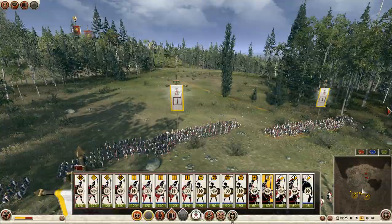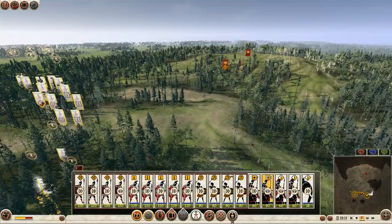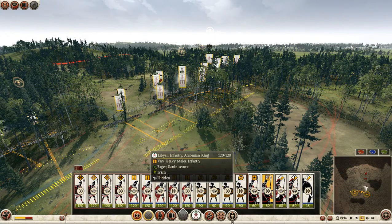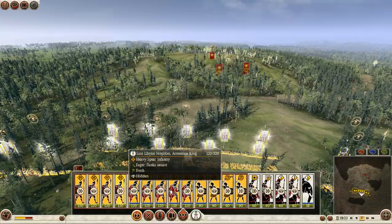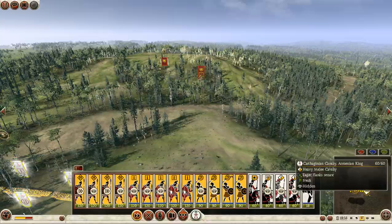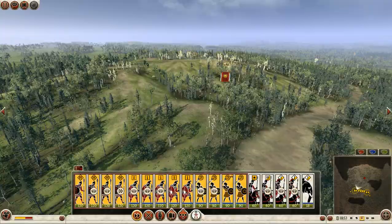First let's take a look at the armies. This time I went for Swordsmen instead of Pikemen — I want to try some new tactics. I have 5 Libyan Infantry, 4 units of late Libyan Hoplites, 4 Mercenary Balearic Slingers, 2 Noble Cavalry, 2 Carthaginian Cavalry, and 1 African War Elephant.